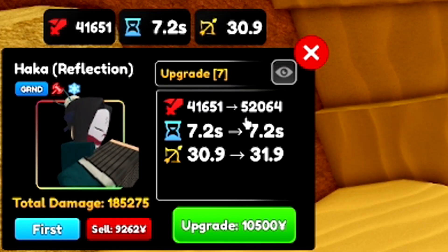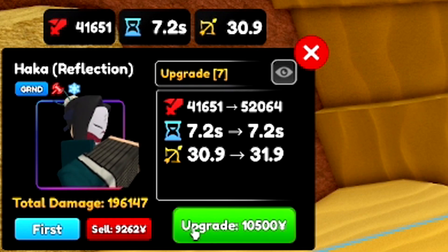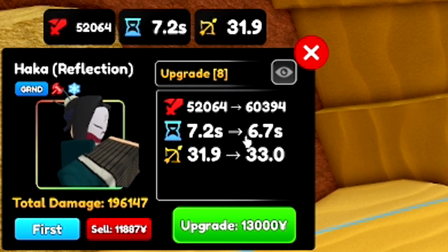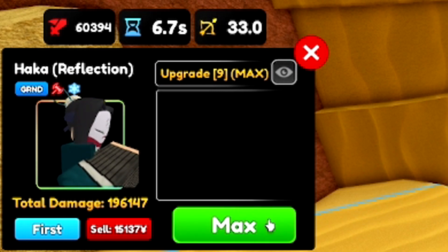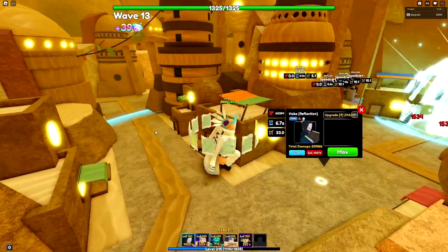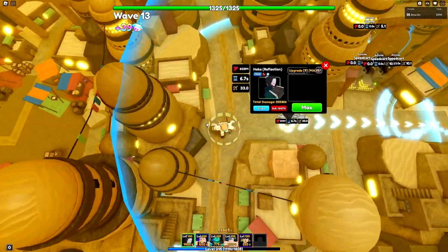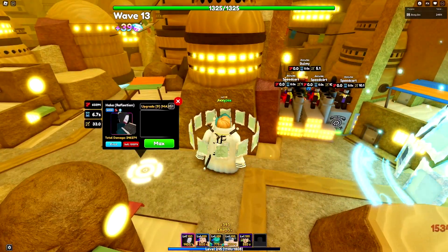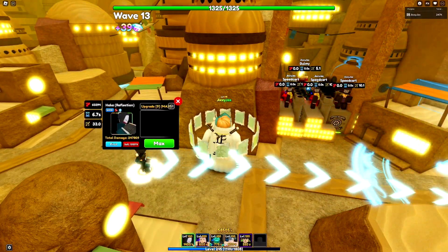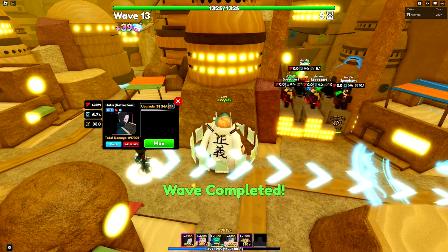Let's keep going. 52,000 damage, same cooldown, and 1 more range. Upgrade 9 is 60,000 damage, 0.5 more cooldown which is decent, and 1.1 more range. That is the maximum stats, the maximum attack. Pretty decent range of 33. I know I rolled bad on my damage though, so yours might be a little bit better than mine if you end up getting this unit. On mine, which is definitely below average, I got 9,000 DPS.